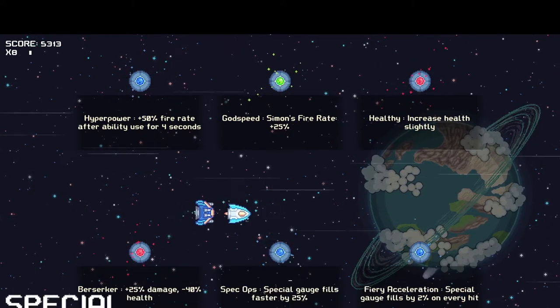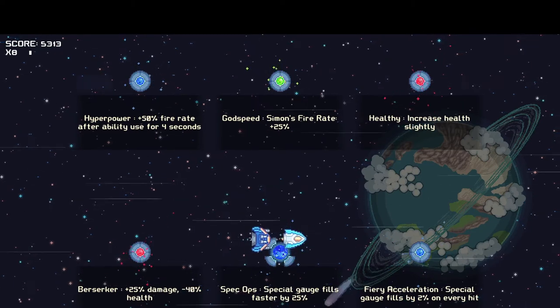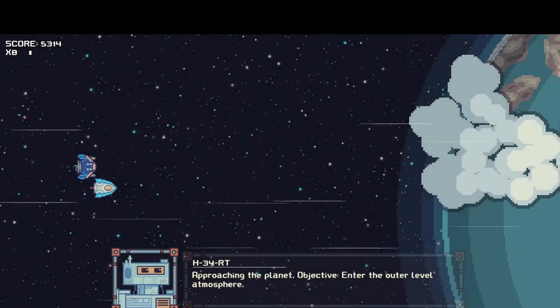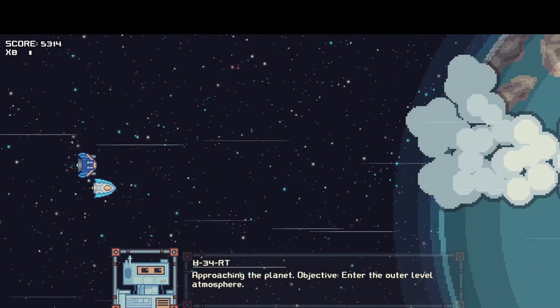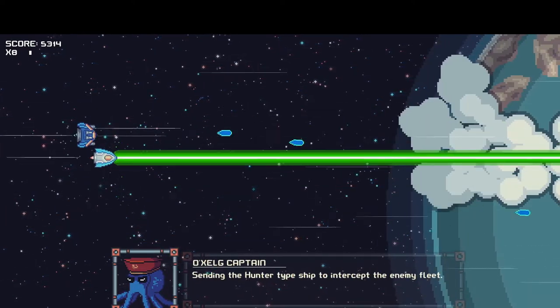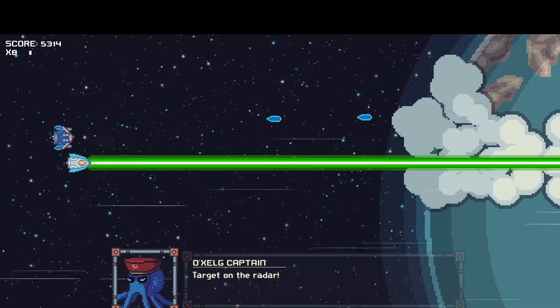Special gauge fills on every hit. Special gauge fills faster - I'm gonna go with that again, just because it's really useful on this ship. I would probably go with more health if I was playing the other one. So do I have my health filled up again? I sure damn hope I do.